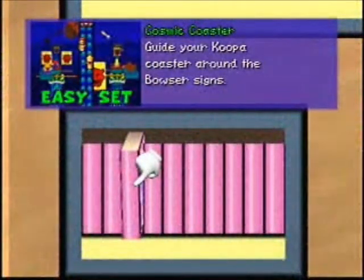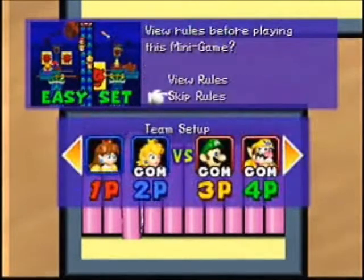While I'm doing Comet Coaster, the trick here is: don't hit the Bowsers. Always look ahead and already know when to turn. I'm using Peach on this one.